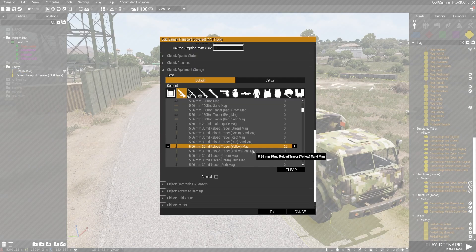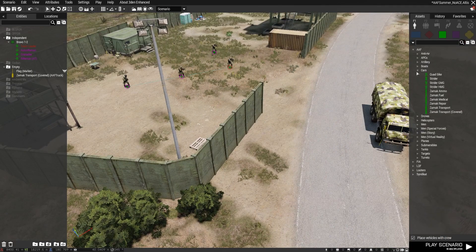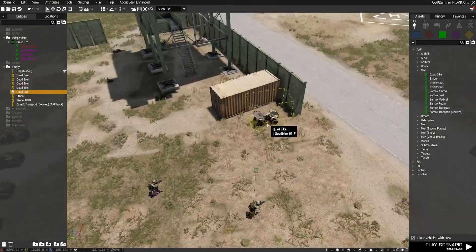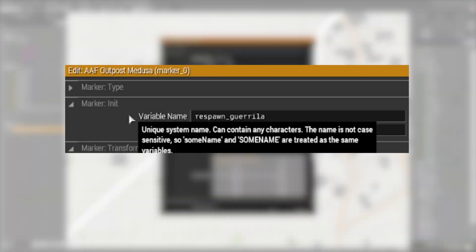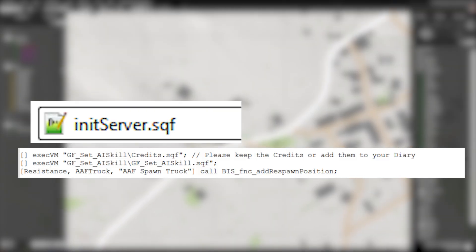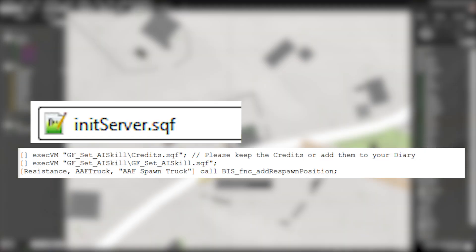I add some extra gear to the truck and some more AAF vehicles to the outpost for general transport. I add a marker to denote the outpost name and name it 'respawn_gorilla' so it acts as our primary spawn location. In the mission folder I add code to a file called init_server.sqf which will add a respawn position to the respawn truck as long as it is named 'AAF truck'. There's also some code in here for the difficulty script.